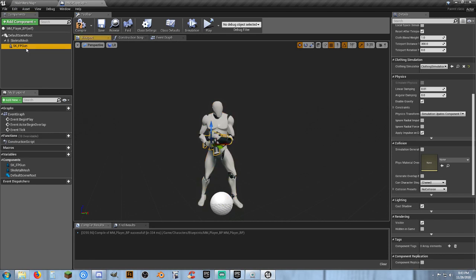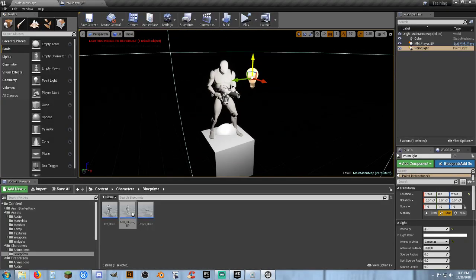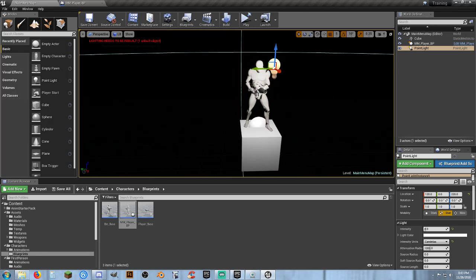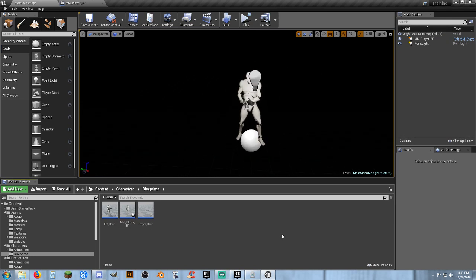One thing we can do is go into this character blueprint and uncheck Cast Shadows on both him and the gun. Then compile and save, go back — now we don't get any shadows from the gun or from our character itself. We can remove the test cube now. Our character is just kind of sitting there doing nothing.